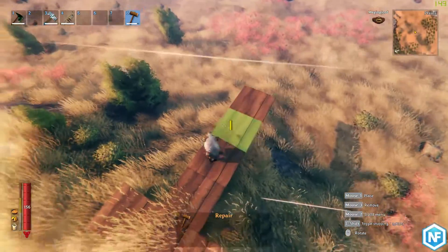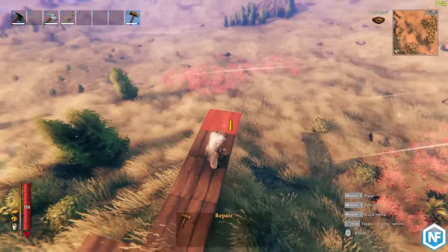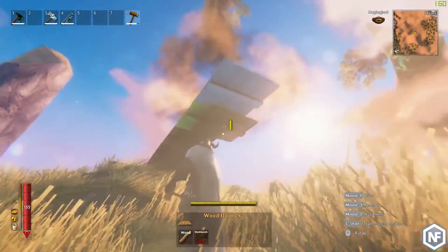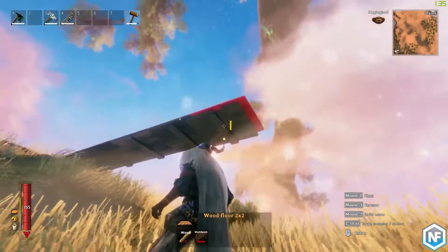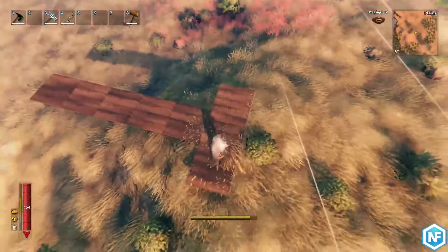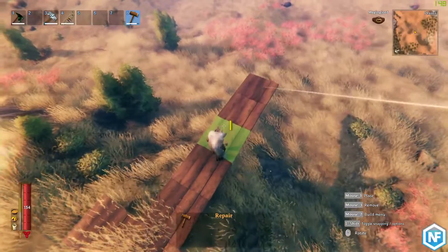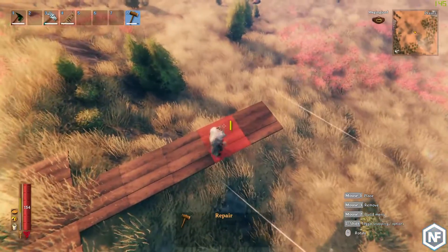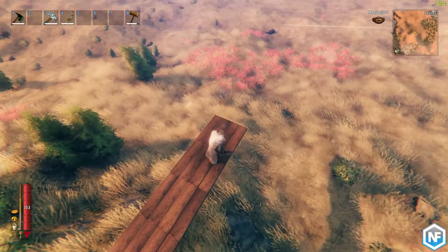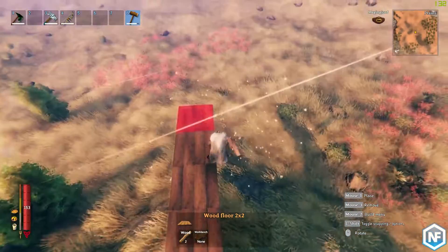Basically, once it gets to a point where it's red, you're not going to be able to build much past that. That was the last piece we could build on — the orange one. So we've got blue foundation, green which is perfectly supported, yellow which is getting a little bit sketchy, orange where we can get one more thing on that, and then when it's that deep red color, you're not going to be able to build anything else on it at all and it will just automatically be destroyed pretty much immediately after you place it.